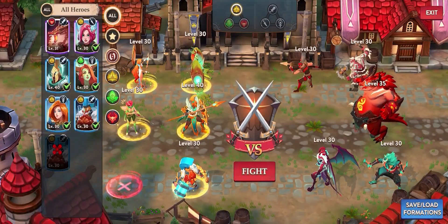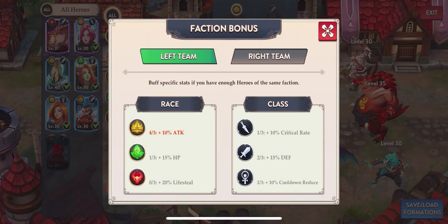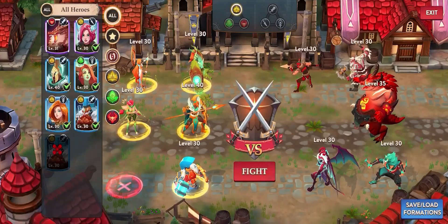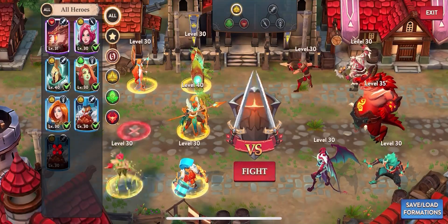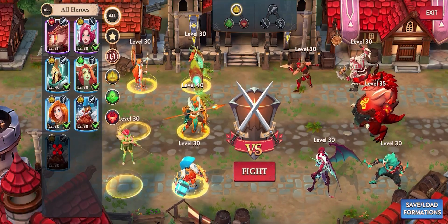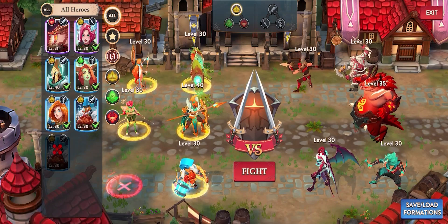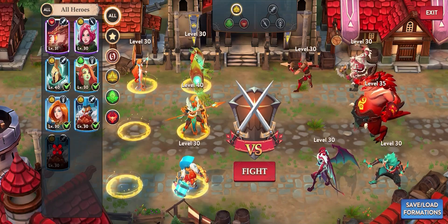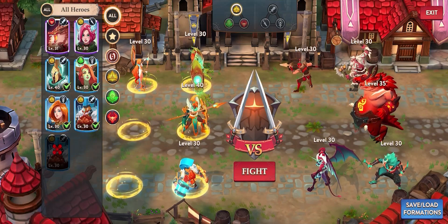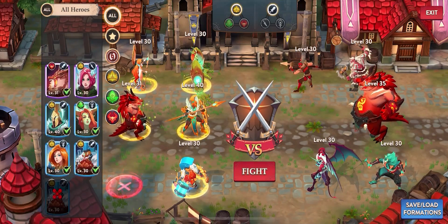The battles play out with a rock-paper-scissors faction system up top — one faction is more powerful against another and weaker against a third. Also, if you put certain members of the same faction together, they'll buff each other. If I have a bunch of nature folks or human folks all in the same group, they give each other perks and boosts. I'm tempted to bring out the dragon and stick him in there — see how he likes that.